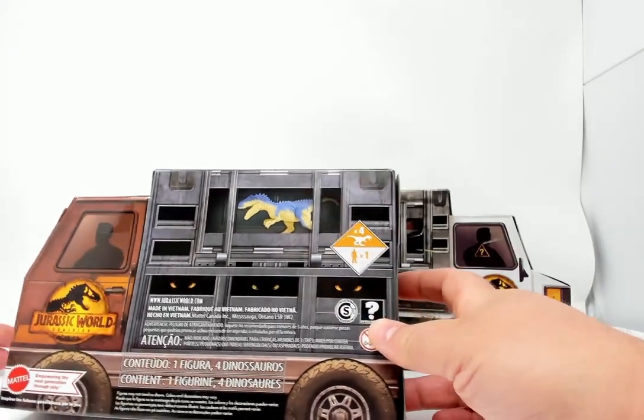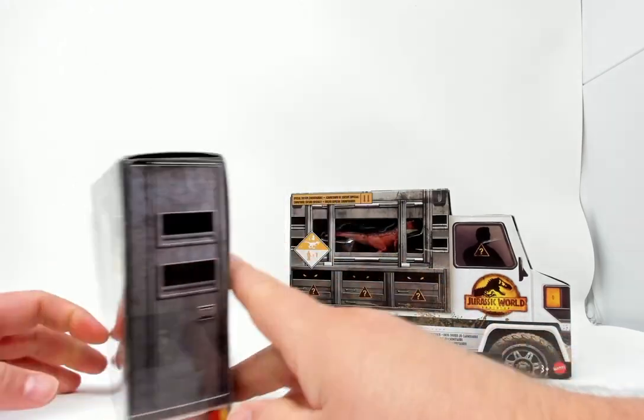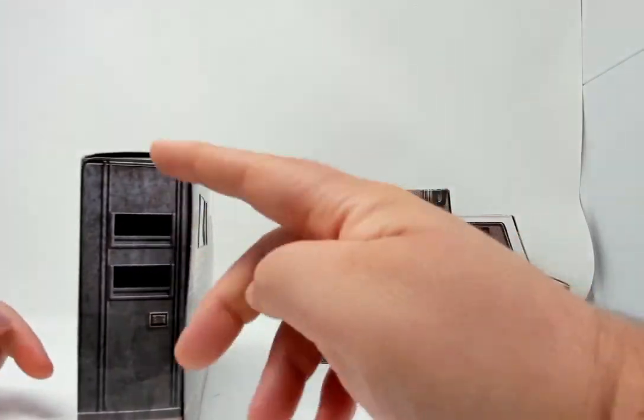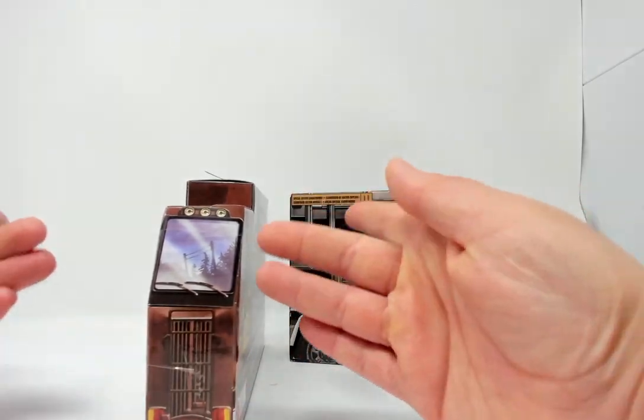On the reverse, it is a mirror image without the question marks and legal text. On the sides, the cargo container. And on the front, we have a windshield and a grill.